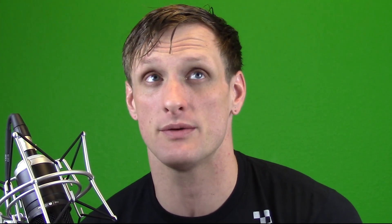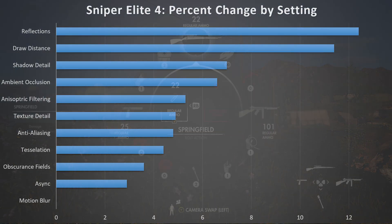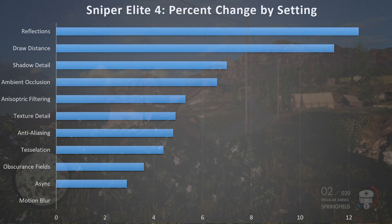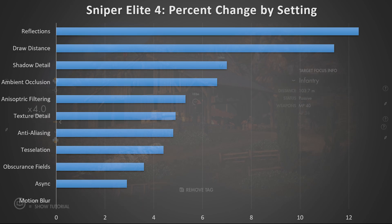To delve deeper into the settings, I have my settings performance chart here. We're going to have the percent change by setting, and essentially what that means is the percent of FPS you can gain by adjusting these settings — i.e., turning them off or on depending on the setting. I've listed them from greatest gain to least amount of gain, top to bottom, so you guys can tell pretty quickly which ones you need to be looking at.